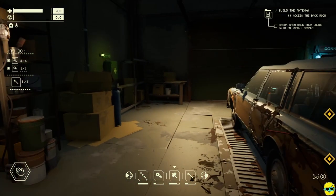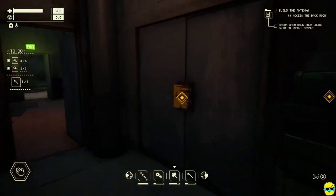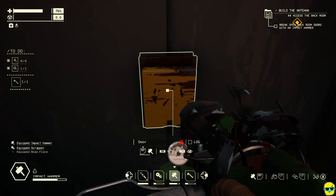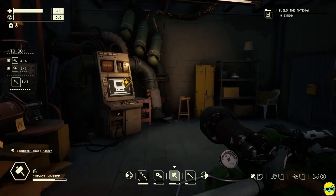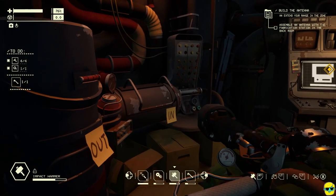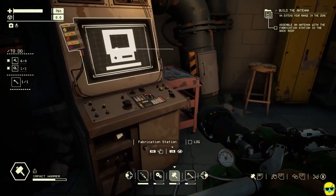Alright, so we need to break open the back room with the impact hammer, which we can easily do. And we're in. We need to assemble the antenna with the fabrication station in the back room. I saw some recipes for this, like the summer tire, for example.